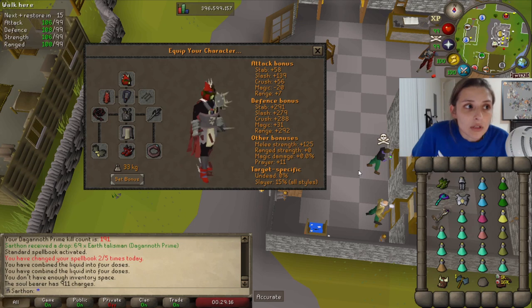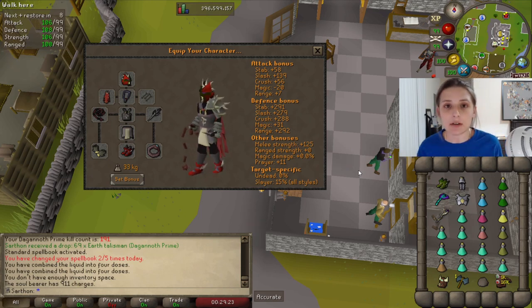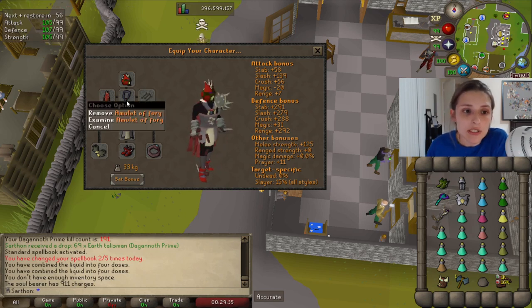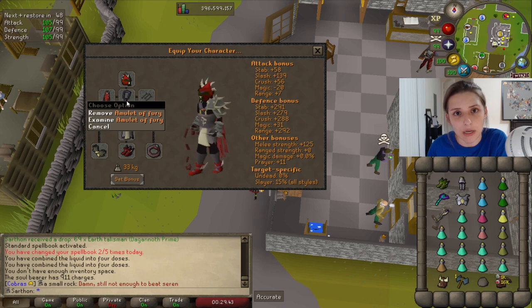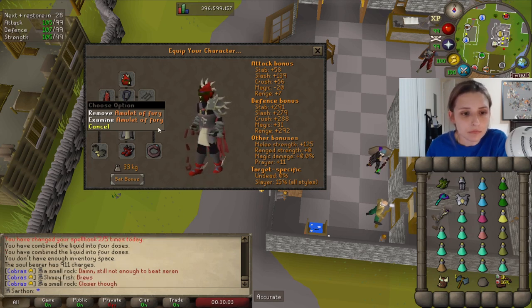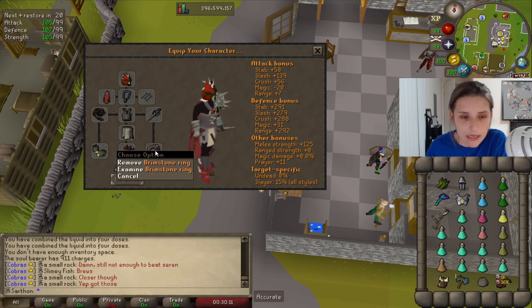If you don't have relatively good stats in all of those, then maybe these aren't the bosses for you. I'm an iron man, so I should have what mains can have, but that's not necessarily true — main accounts don't have money to afford some gear. So instead of bringing a torture or anguish, I bring an amulet of fury. Torture and anguish are purely offensive on range and melee, whereas with the fury you get defensive stats, prayer bonus, and hybridization across mage, range, and melee. I also brought the brimstone ring, which drops from Hydra and is really good for hybridization.